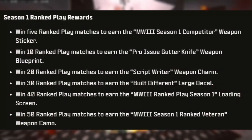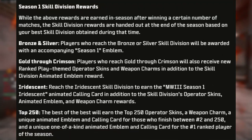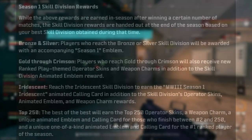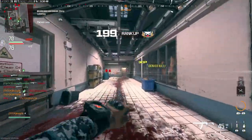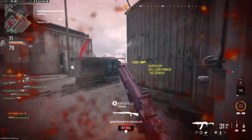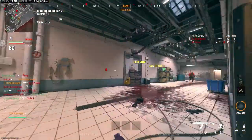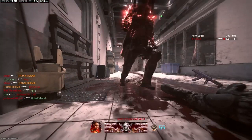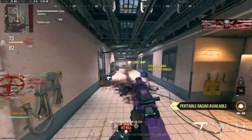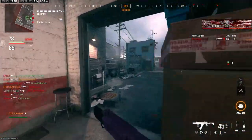You get the normal calling card for winning 50 matches and getting Ranked Veteran. Here are some of those rewards: win 5 and you get a weapon sticker, win 10 and you get a blueprint. Division rewards are Bronze, Silver, Gold, Crimson, and so on, where you'll get skins. If you reach Top 250 you'll get cooler calling cards and skins that you don't get at Gold, Platinum, Crimson, or Diamond. So Platinum, Gold, Crimson, Diamond, Iridescent, and Top 250 all get skins. Bronze and Silver only get a calling card and emblem.